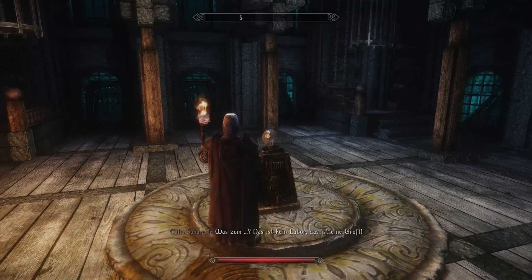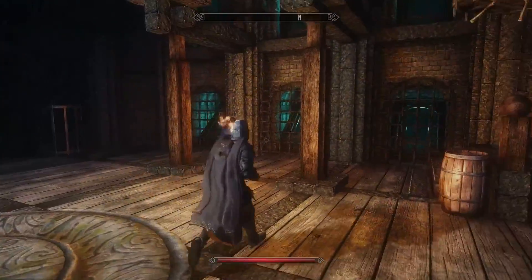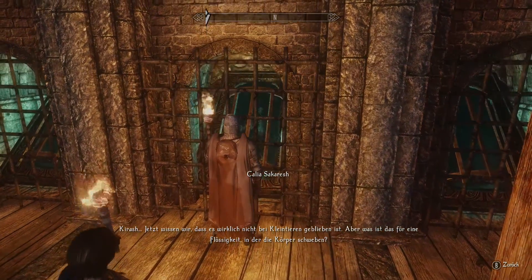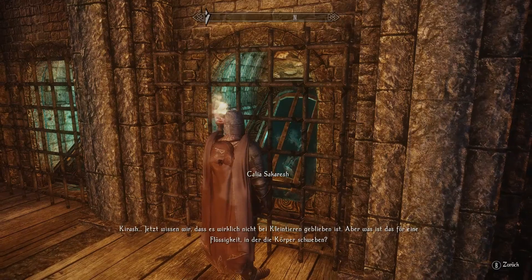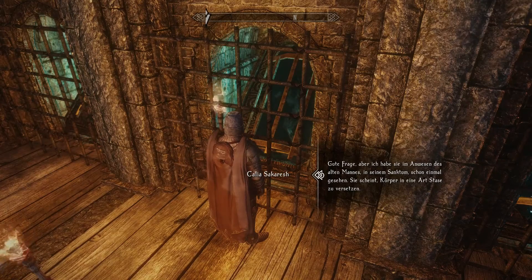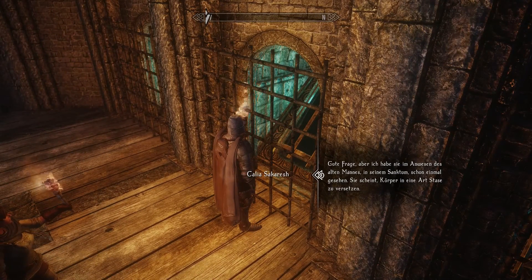This is a black stone. What the? This is not a laboratory - this is more like... Now we know he really didn't use small animals. He started experimenting with his own servants. Well, we already knew that since we saw the bodies outside and all the undead.